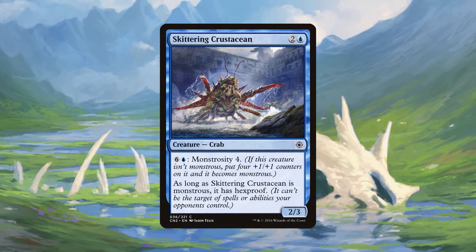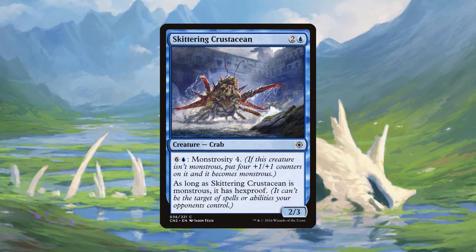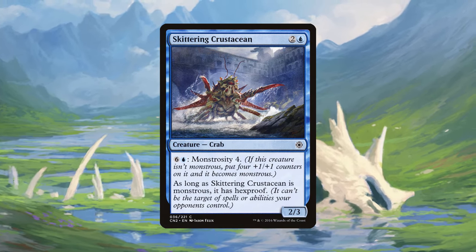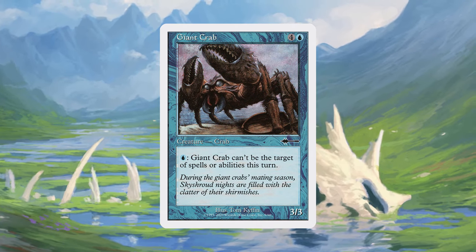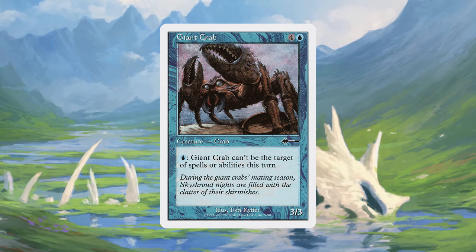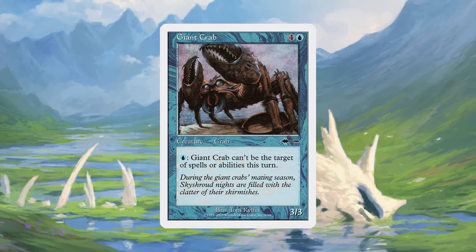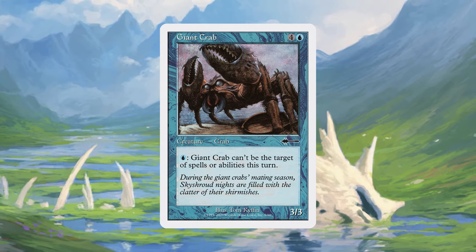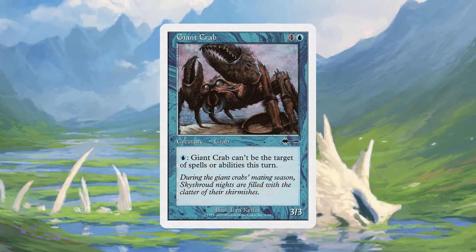Next is the Giant Crab, a 3/3 for four and a blue that can give itself shroud for a single blue. While not as big as the previous entry, its name implies the crab is bigger than it probably should be and can take up a defensive position if someone tries to come at it.